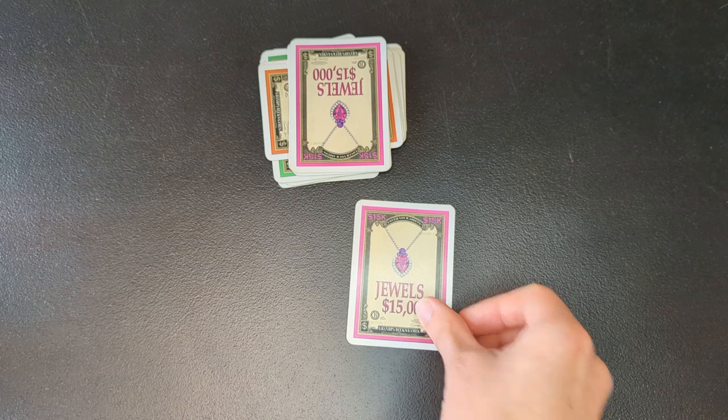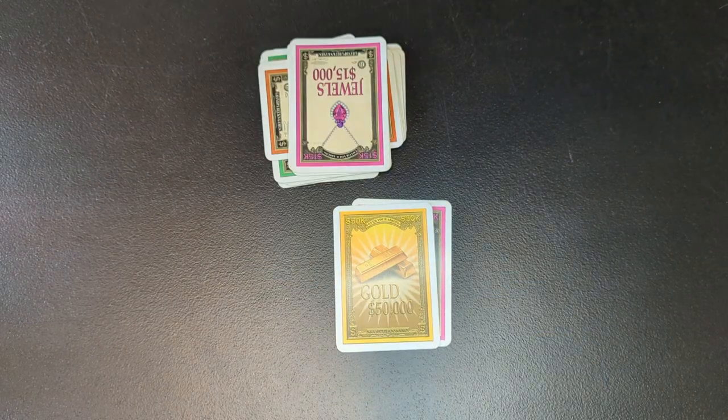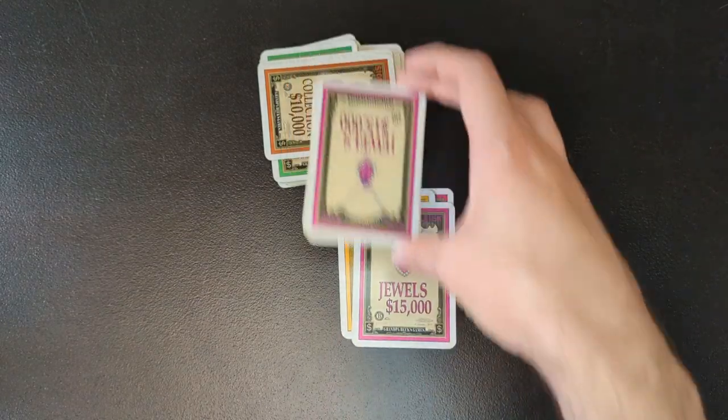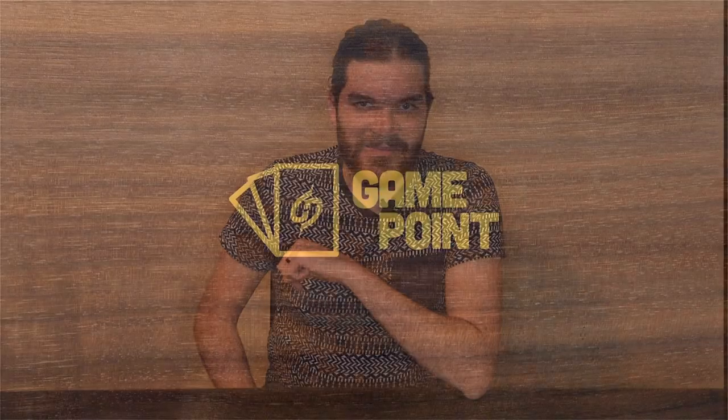For example, if you challenge a set of jewels and I choose to play a gold to defend them, then you play another jewels card — if I don't defend again, you win the fight. Play hard and have fun! Remember, you play rounds until someone has over a million dollars, or you can set your own threshold lower or higher to adjust how long the game will take. Subscribe to keep learning new games, and suggest other games you want to learn in the comments. I'll see you next game night.